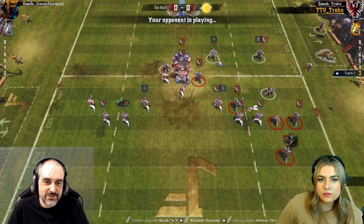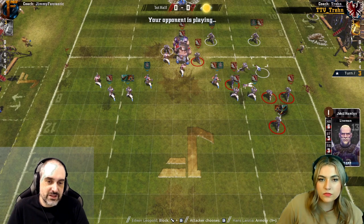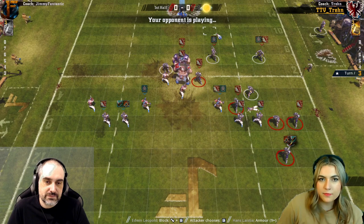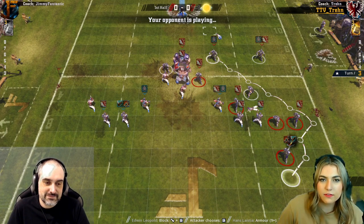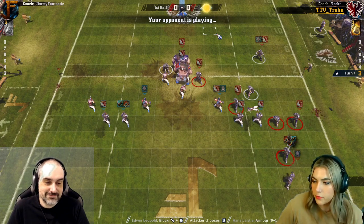The problem with that square is it's directly where you'd want your catcher to move through. That's okay if you don't want your catcher to move eight, but you need to think about where your catcher's going to go. Yeah, I can just run this catcher all the way through and then get the ball in the other one and try and score, I think. Yeah, that's looking pretty good.